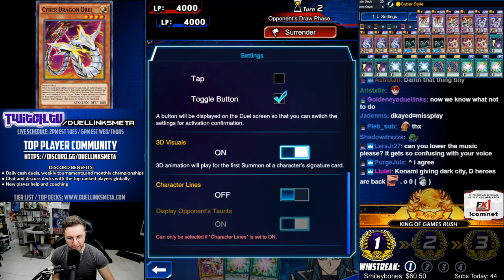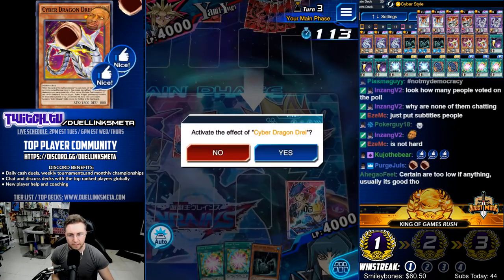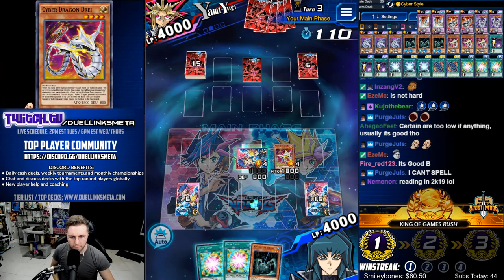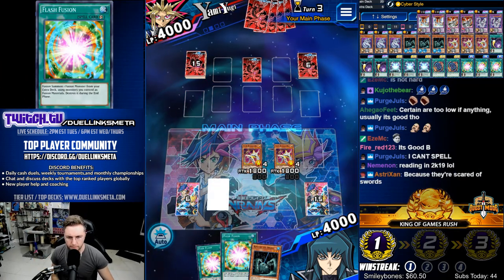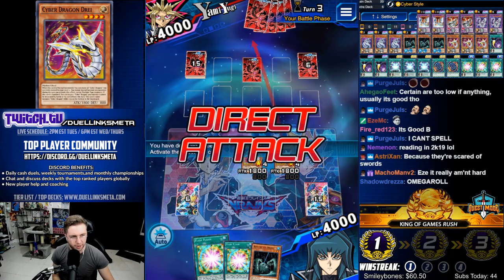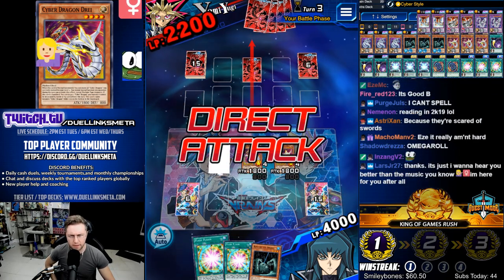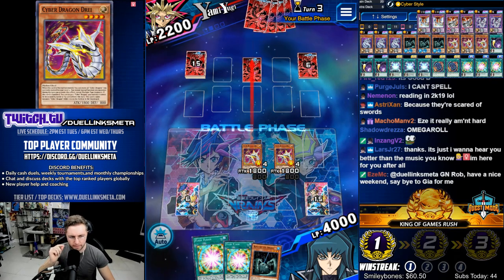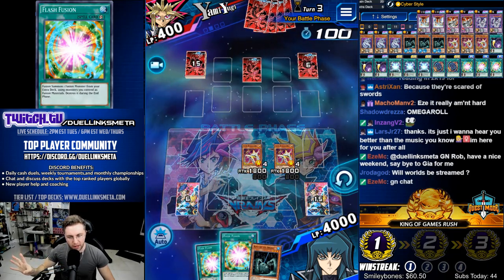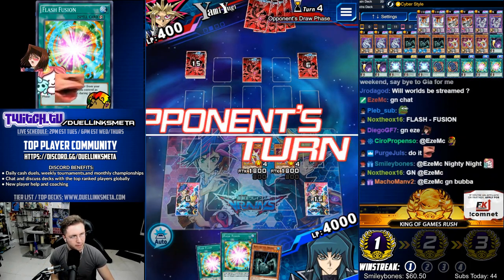This deck does not like going first at all. We keep going first, but that's okay. Cyber Drei, today's your day. Flip this up first, then go in — crush him! Nothing, nothing, nothing — absolutely nothing. As much as I want to follow up with the Flash Fusion, we're going to pass. He's got something. Flash Fusion here is a lose — we'd lose.